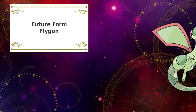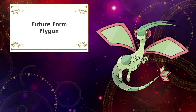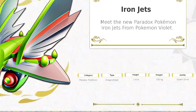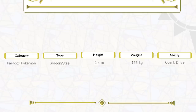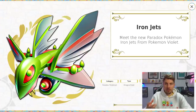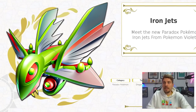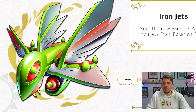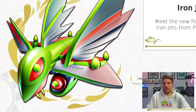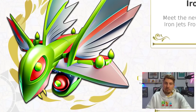Next up is the fan favourite and it is going to be Flygon. This is a really cool design — I love it. Meet the new Paradox Pokémon Iron Jets from Pokémon Violet, going to be a Dragon and Steel type. MidJourney got this spot on — with that Bug typing that Flygon obviously has from its pre-evolutions, keeping that in this futuristic form, though we've not gone Bug typing for its final typing. Dragon and Steel fits in perfectly.